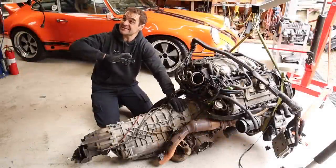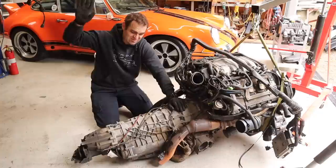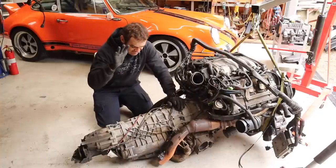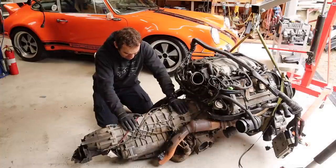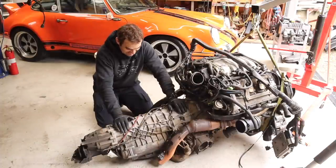It's out and the subframe's back on the car and the front end is sort of bolted on again just so it's easy enough to move around. Now the next thing to do is strip the gearbox off of this. A little bit of work because obviously this massive lump is not going back in the car, so let's get rid of it.